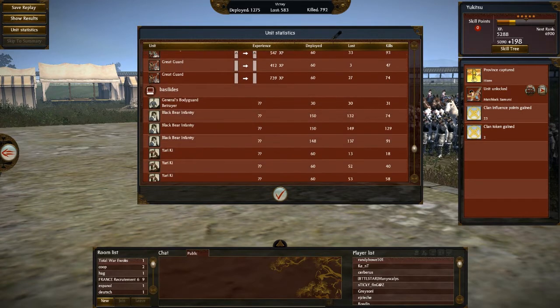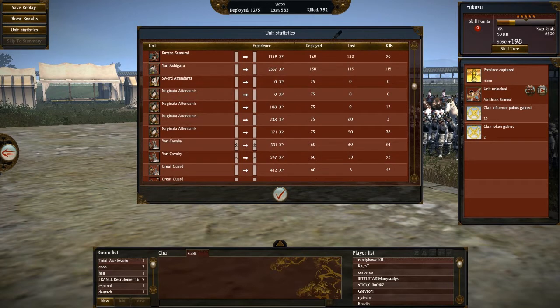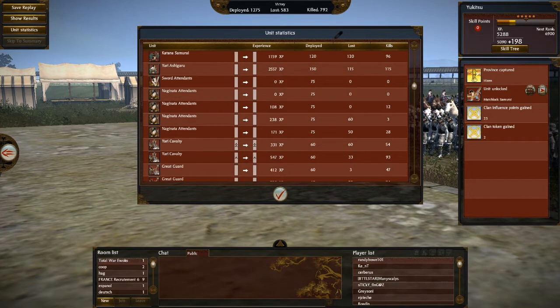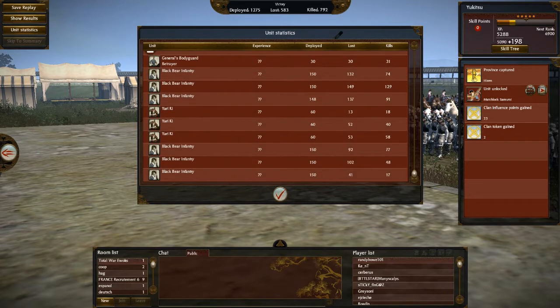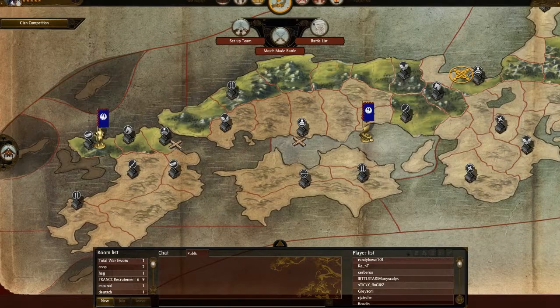For my opponent, his Black Bears all got lots of kills — mostly firing at my meat shield units coming in. His Yari Ki did poorly — they were heavily outmatched by my Great Guard. The rest of his Black Bears did quite a lot worse than his front-row units, because they had the opportunity to fire whereas the second group didn't. That's going to be our first match — let's move on to round two.